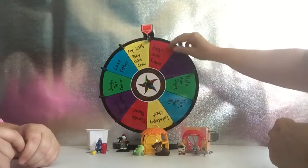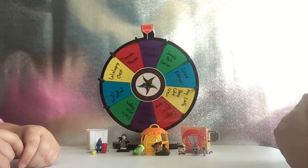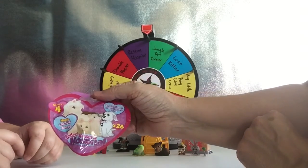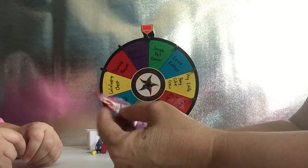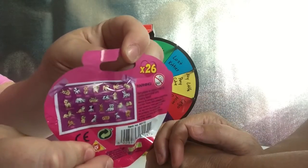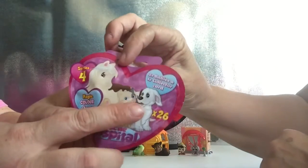Now I'll spin it. Rescue Hospital! Right here — this is it, and there's the little pets. You got a tear strip. The checklist is on the back — it's really, really tiny. They've got all kinds of pets in there, and I think you have two babies and one collector's card inside.